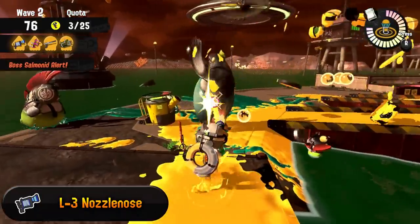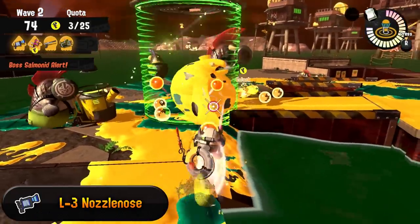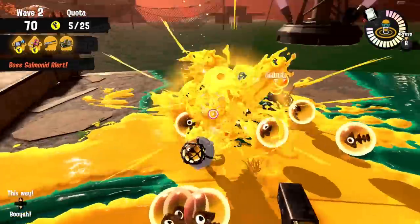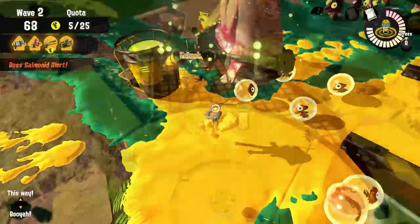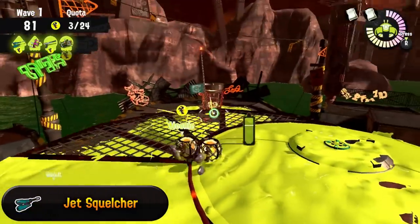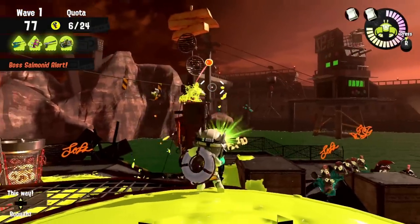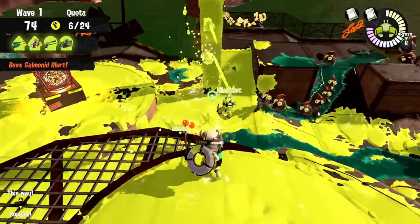The L3 and the Jet Squelcher are actually a quite nice combo, even together if you mix them to support each other, as the L3 is capable of dealing with any and all close range danger, while the Jet Squelcher, as the longest range shooter, can deal with anything that's too far for the other weapons. On Sockeye Station you even have the tower in the middle for perfect positioning.